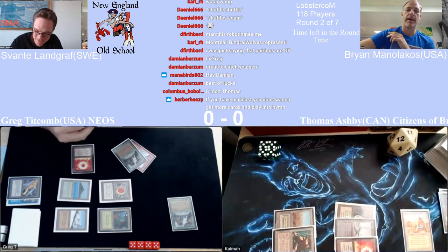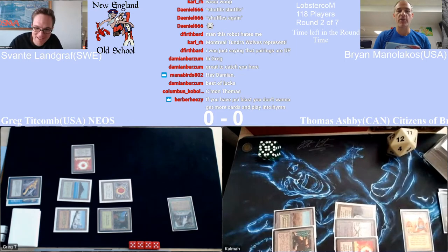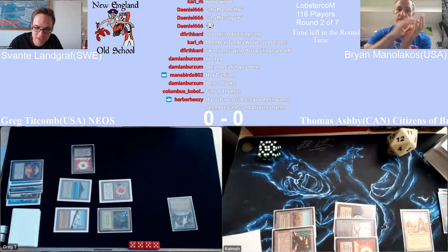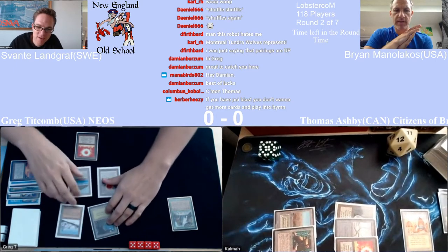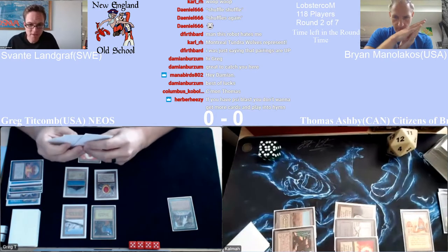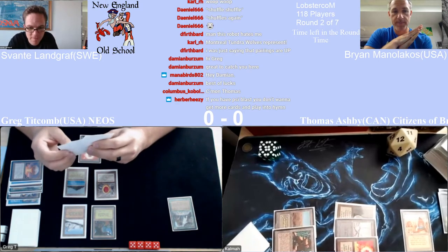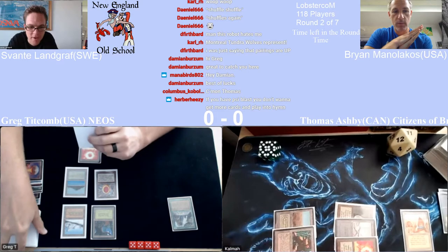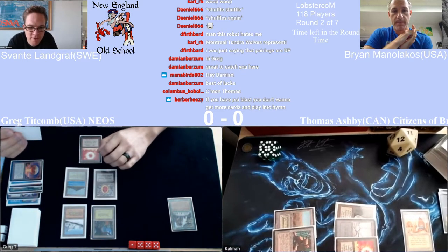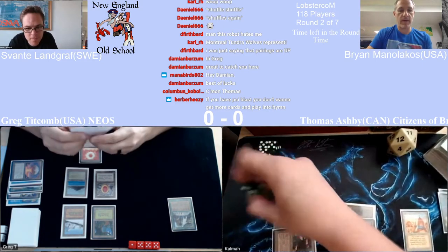This could be a showcase for the power of Sylvan Library. Oh, he got the Wheel and the Ancestral so he drew all these colored cards and no mana to cast them. He didn't play Chaos Orb with the soul? That's a little weird. The Disenchant is good enough, right — you're just doing it anyway. You'd love for him to Disenchant your Chaos Orb there. Even if he has Disenchant, you're not too sad.